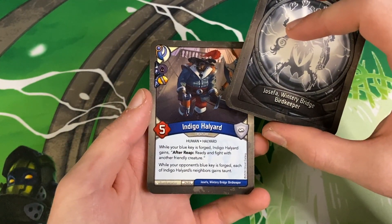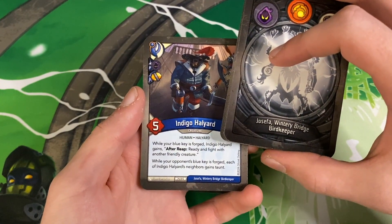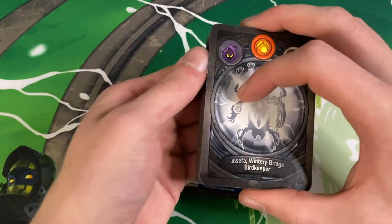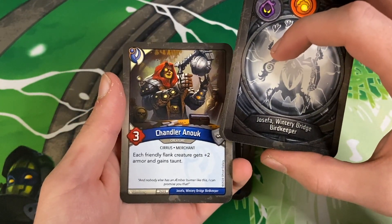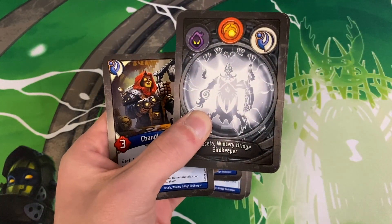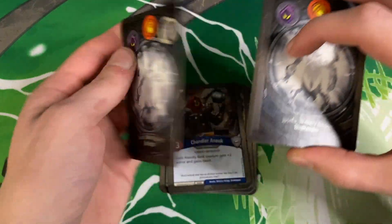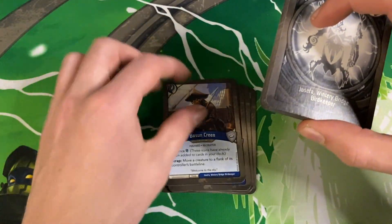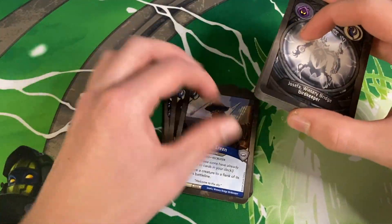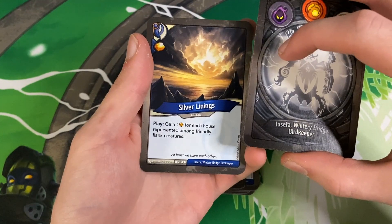Indigo Halyard in Geistoid with a capture pip — while your blue key is forged, he gains after reap, ready to fight with another friendly creature. While your opponent's blue key is forged, each of Indigo Halyard's neighbors gains taunt. Kind of funky. Chandler and Nuke — each friendly flank creature gets plus two armor and gains taunt. That's actually a pretty solid card, especially depending on what other creatures you have like Navigator Qatar. Bosun Kareen — scrap, move a creature to a flank of its controller's battle line.